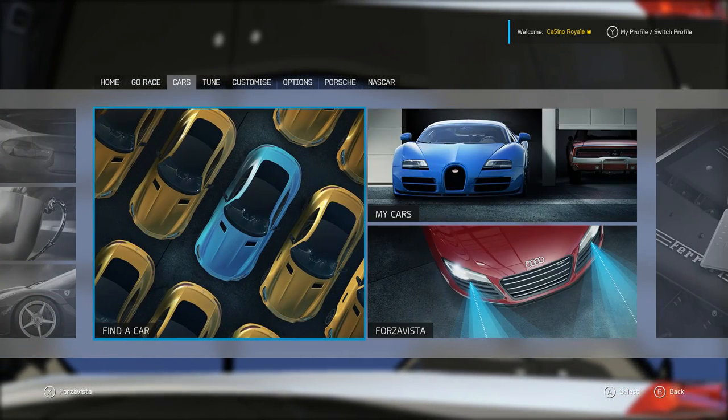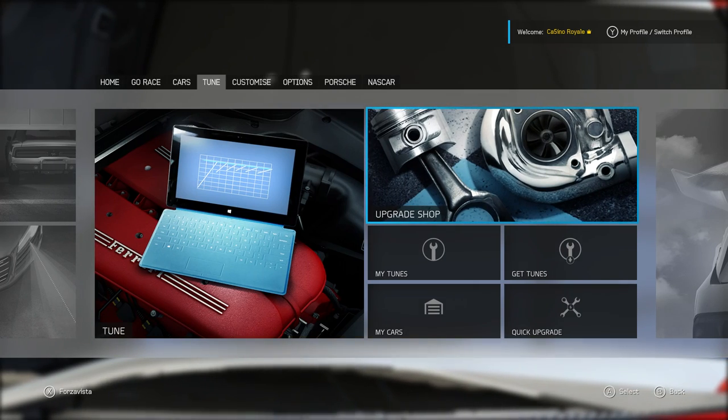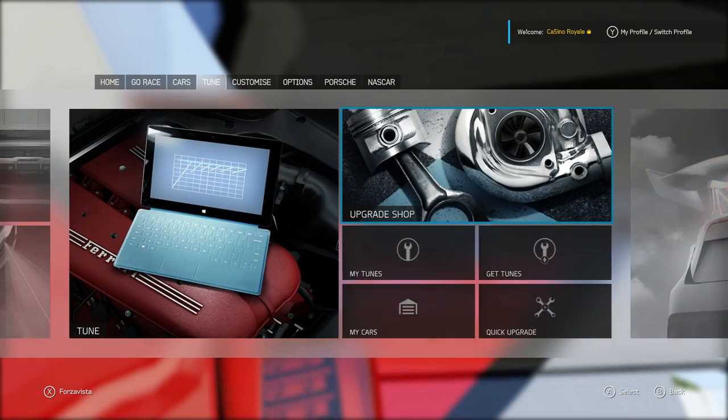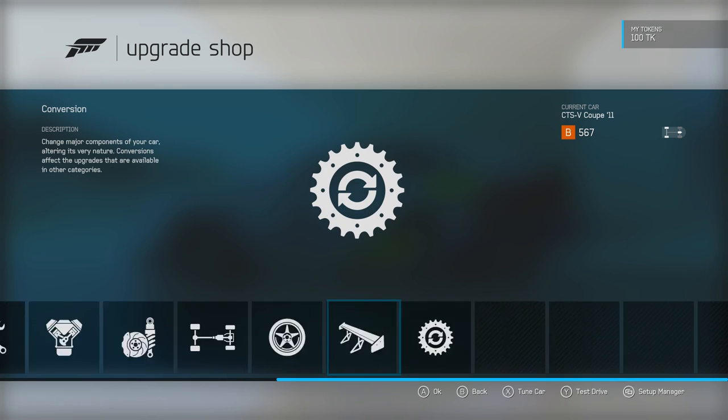I liked the CTS-V saloon car - I think it was on Forza 4 that the saloon was on. I do like the saloon car, but I've never really driven the coupe version, so yeah, that's what we're going to have a go with.